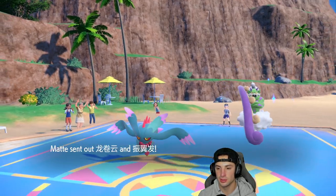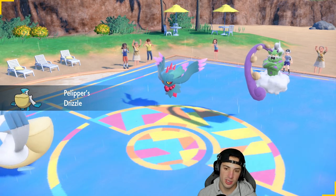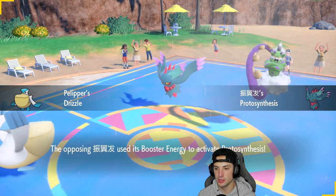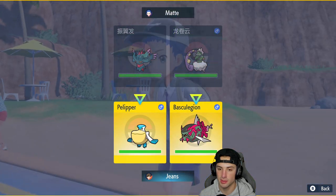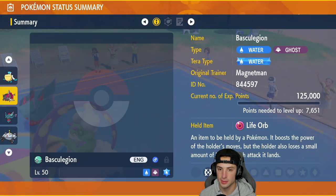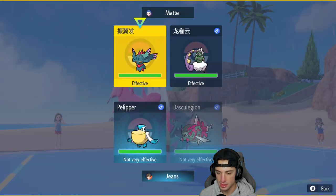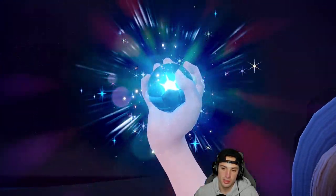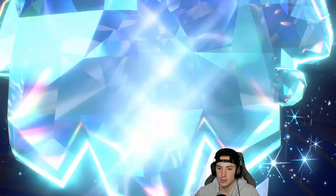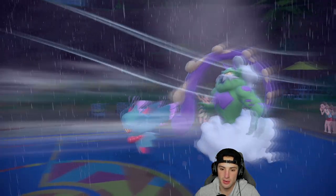They end up leading with these two — okay, I like our lead here. I'm going to go for Tailwind. Booster Energy activates, and since Flutter Mane is special attack boosted and we should outspeed unless they Tailwind first, I'm going to Terastallize and try to get rid of their Flutter Mane. Terastallize Basculegion and pop a Tailwind — lovely. A nice little Basculegion comes out with Wave Crash to easily clean up their Flutter Mane.